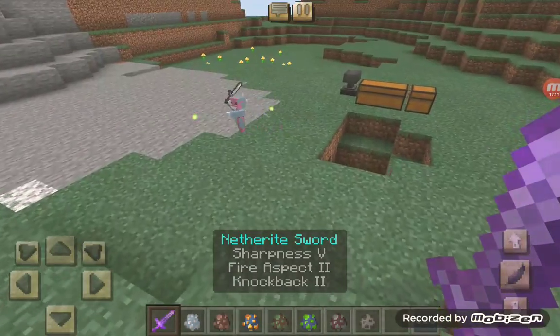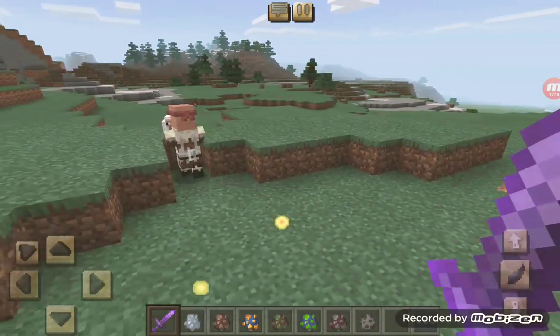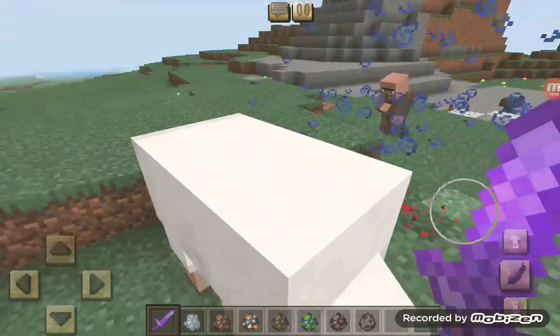The vex has little wings — they're evil little angels. Does a villager work? It does work! Oh wow.